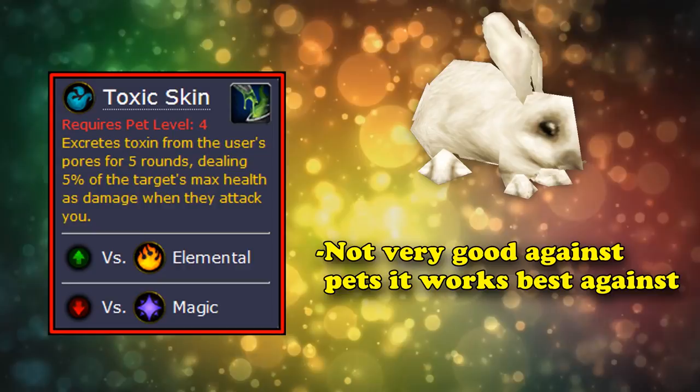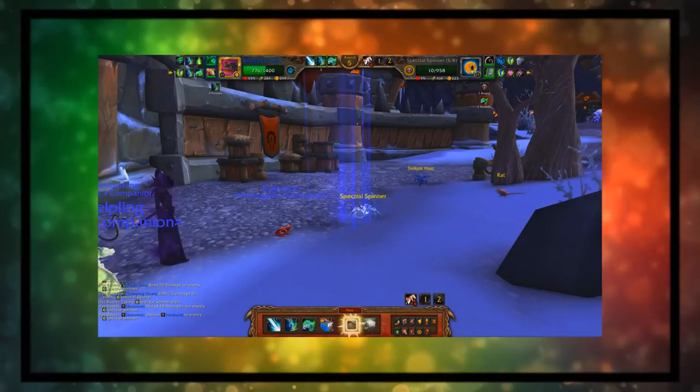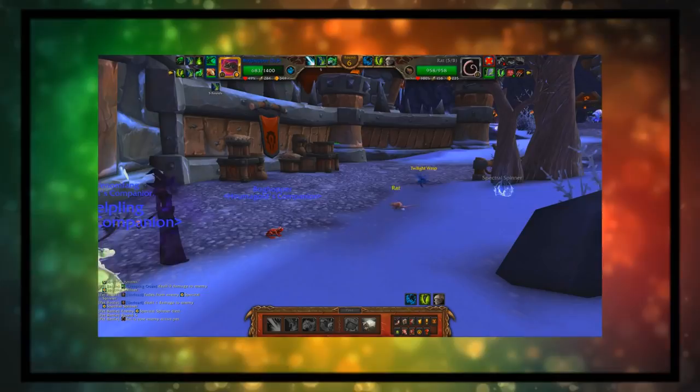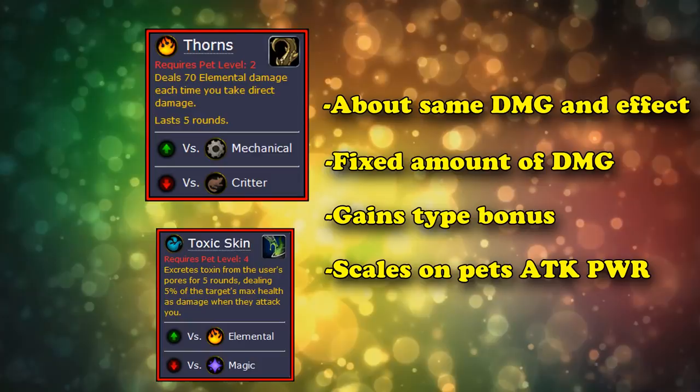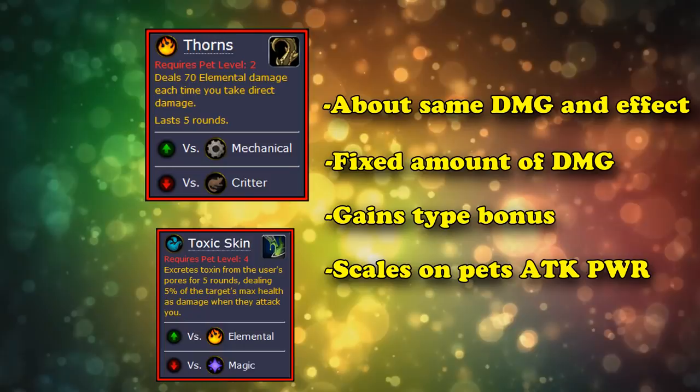Most pets who use multi-hit moves are fast pets with low health, so the ability doesn't hit them very hard. Most pets with high health don't really attack with multi-hit moves. The damage is very mediocre, bordering on bad if your opponent just hits you one time per turn. The damage only procs on direct attacks, which excludes dots and debuffs. You have to stay in to get the full effect, so no swapping. Unlike the similar ability Thorns that some elemental pets can use, Toxic Skin does about the same damage but in a fixed amount and scales with your pet's power. So a strong pet with it can do more reflect damage, and Thorns gets a type bonus against its counter. Thorns isn't very good either, but Toxic Skin is a little worse.